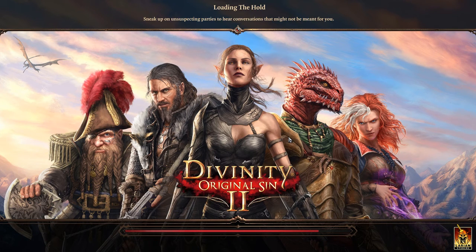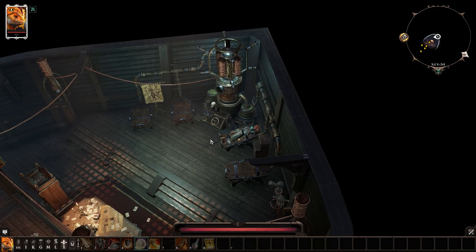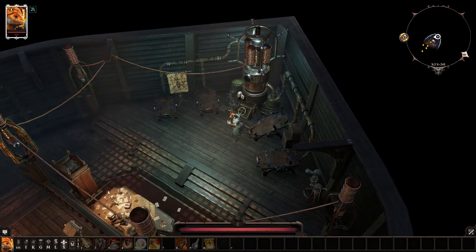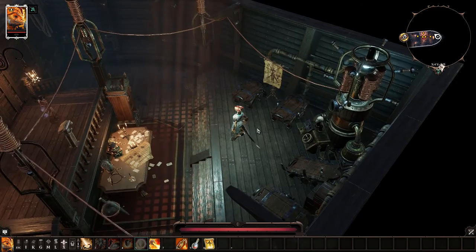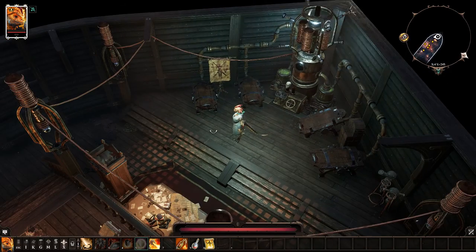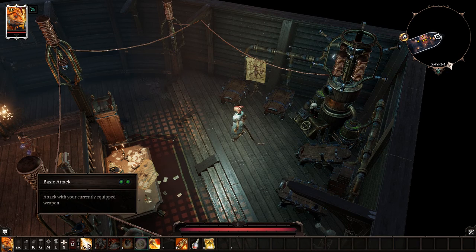The story behind this is that there are people who have Source magic — they call them Sourcerers, which makes sense. Apparently it attracts these monsters when you use Source magic, like what happened when this woman used it. So they've imprisoned us on Fort Joy. It looks like we're on a boat right now judging by the shape and size. They have these collars on us — Source collars that stop our ability to use Source magic — so early game we're not going to be able to use our Source magic.